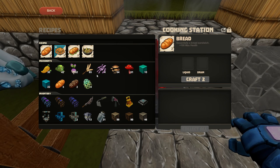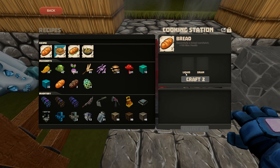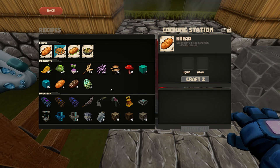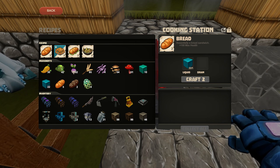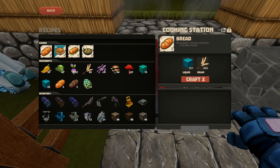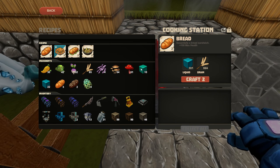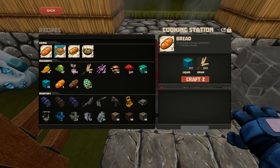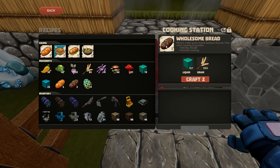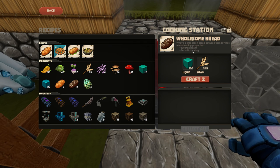You can make bread, and you can see there's space for a liquid and a grain. You can put any liquid in here, and depending on what you put in, you will get different results. So you start with just regular old water and some wheat, you'll get bread. The picture up there will show you what you'll get. But if you use mineral water — once you get the diamond power cell, you'll be able to suck up mineral water — you're going to get wholesome bread, which gives you more health and healing.